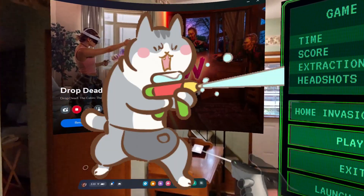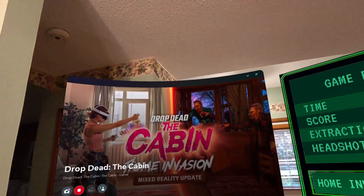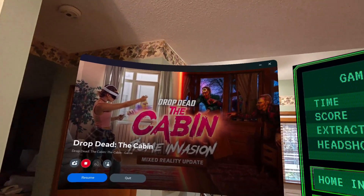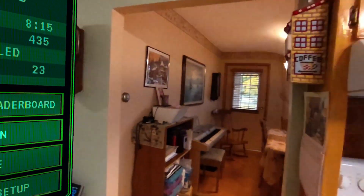Hi guys, this is Kat. Welcome back to my kitchen. We are in the MetaQuest 3 and I just have this game called Drop Dead: The Cabin and they have a mixed reality update and I want to show you.